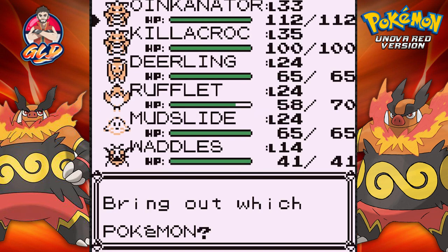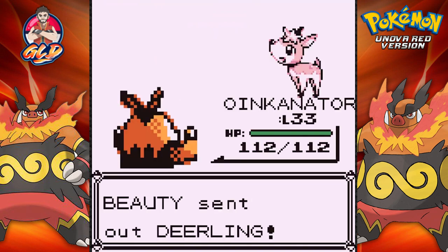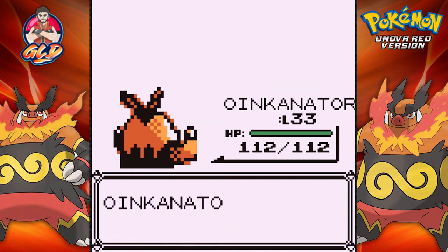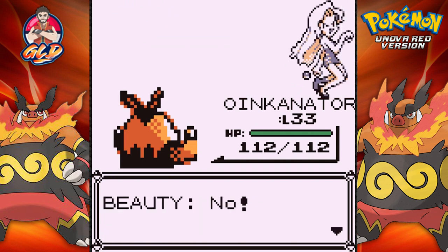Beauty coming out with another Deerling. Let's continue. Let's just press that attack button. Ember attack, attack again. Gone — gone like the wind. Good old Draven wins again.